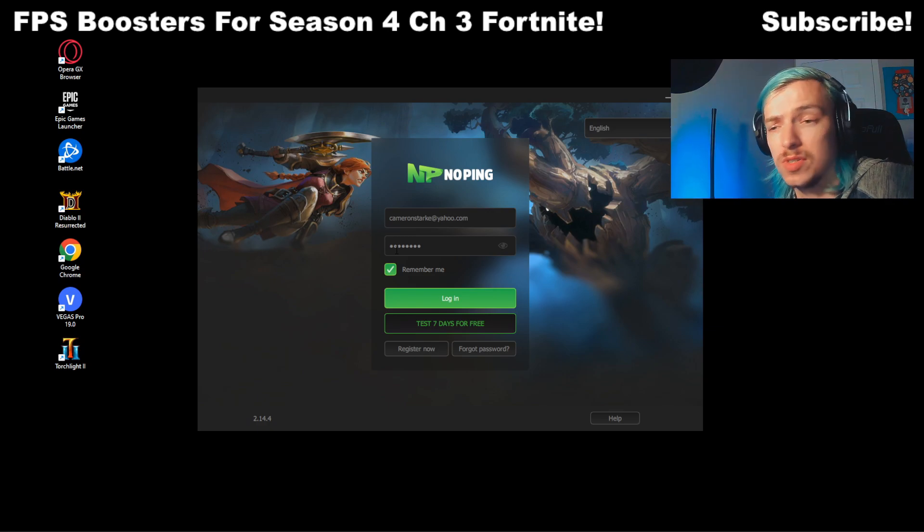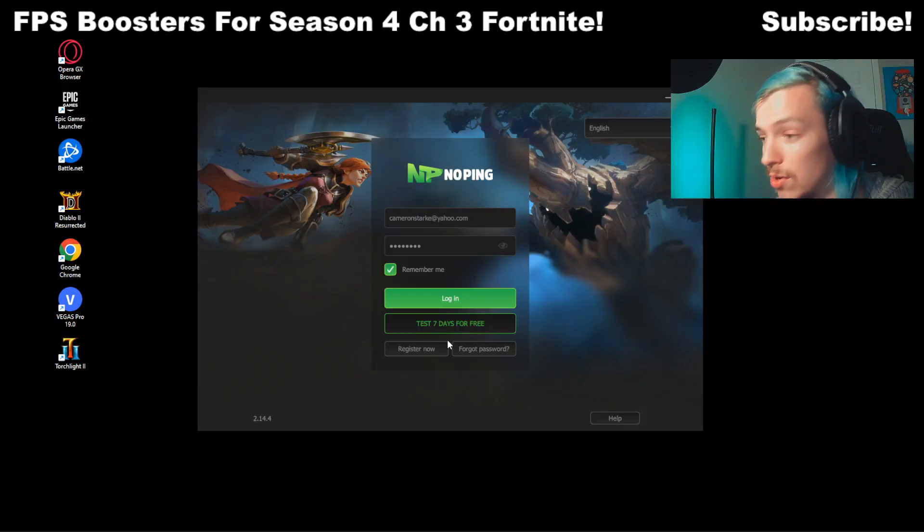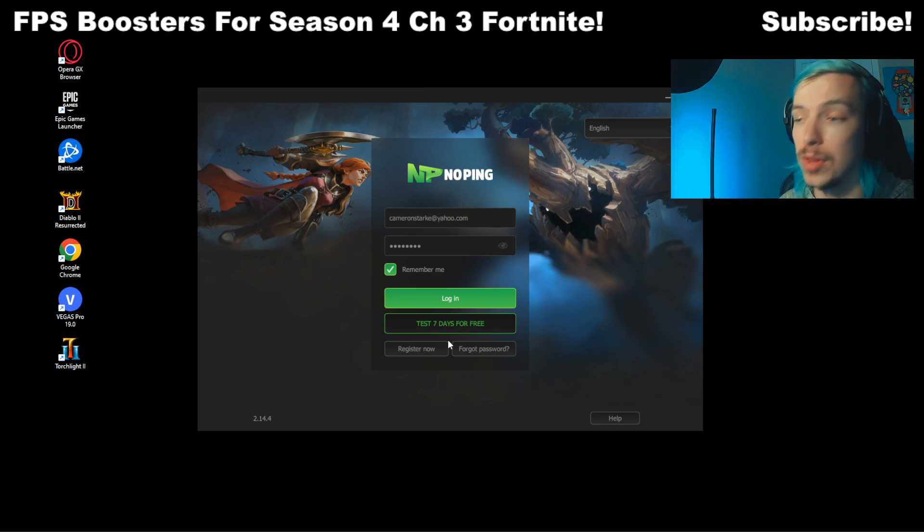First off guys, both of these services are linked in the description below. Feel free to download them. Razer Cortex doesn't cost you a dime, and NoPing has a seven day free trial as you can see by this button. You can test it out at no cost for seven days just to basically check if it works for you. If it works for you, awesome — you can do a monthly plan with it, and I've been doing that for a long time now.